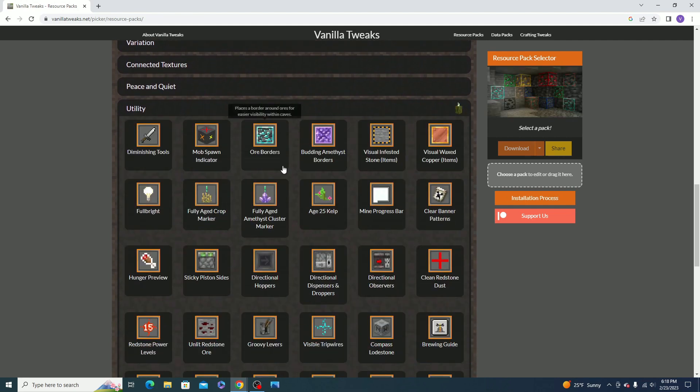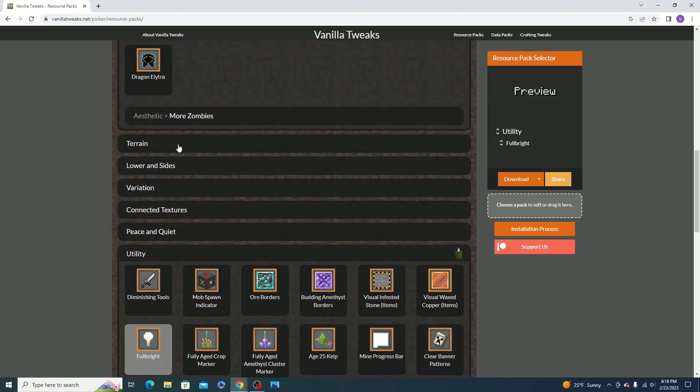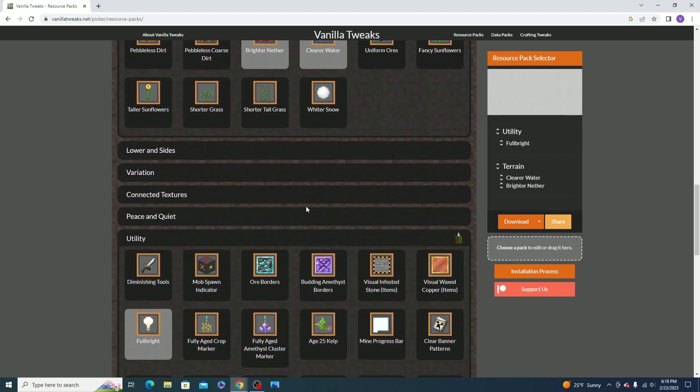So you want to go to Utility and you will see we have Full Bright right here. I'm going to select it. I'm also going to choose some others — I'm going to go to Terrain and click Clearer Water and Brighter Nether, just so we can see the full effects.